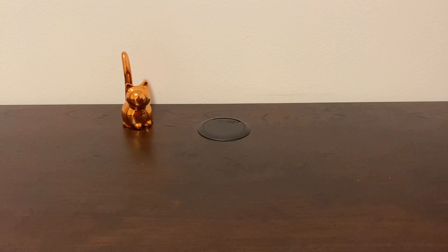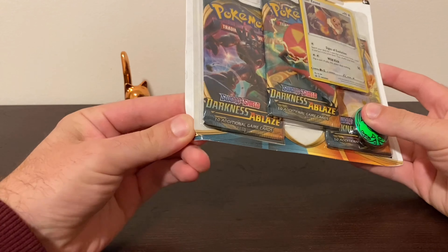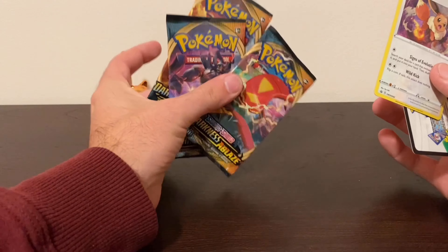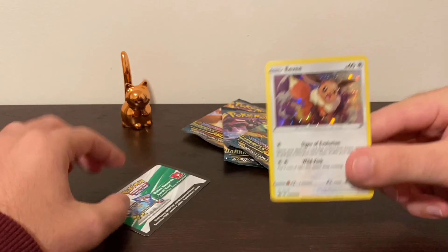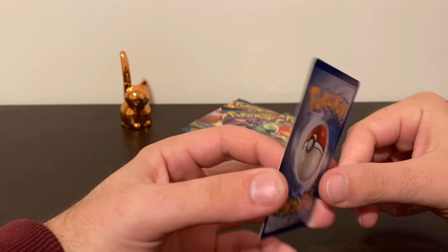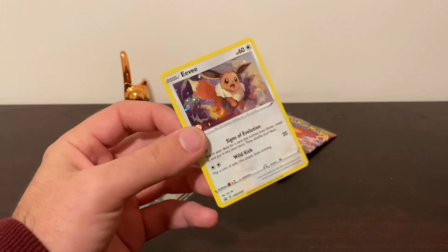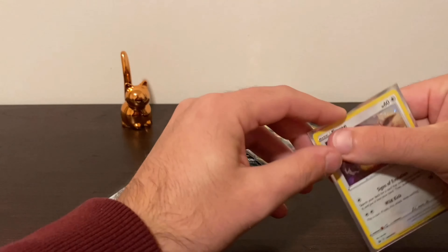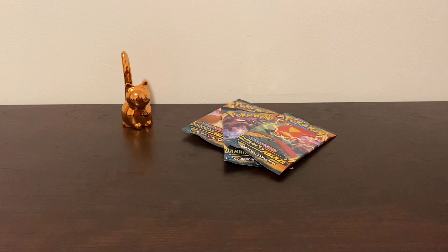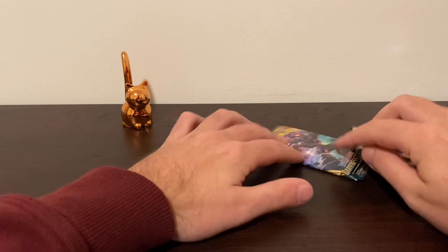Now we can move into the Blister Pack to kind of get our chances greater. I'm going to open this off screen so that's a little bit faster. So we have our three packs. This comes with an Eevee holographic promo card, which I think is a cool card. It's a little bit bent, so I'm just trying to bend it back naturally. Going to sleeve it up because it is a pretty card and we do like promos. Here is the code that comes with the Blister Pack.